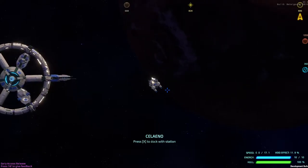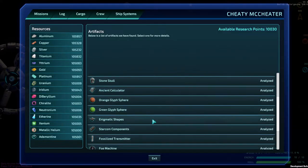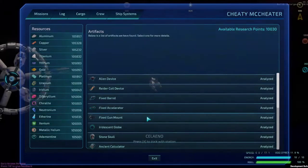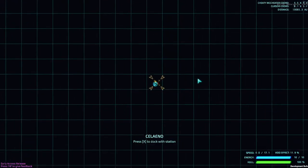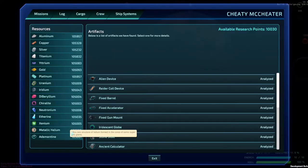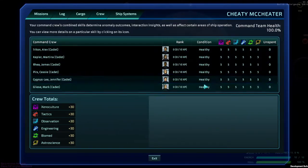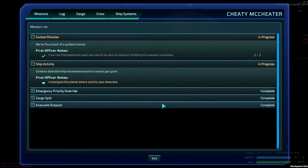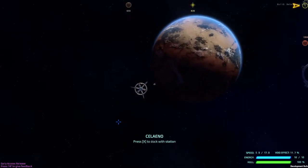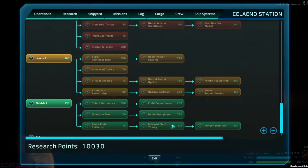So welcome to the Cheater McCheaterson — this save has been heavily edited. You can see I've found and analyzed a lot of stuff. I haven't learned the very first place, I have resources I've never even seen in the game like metallic helium, all my guys are maxed out with level five skills and no experience, and I've done no missions.